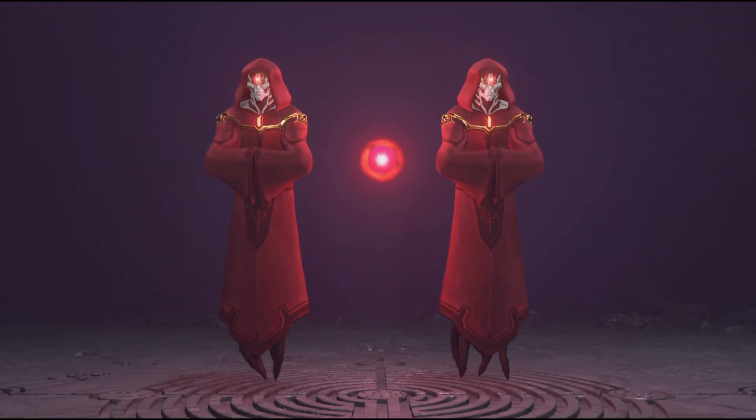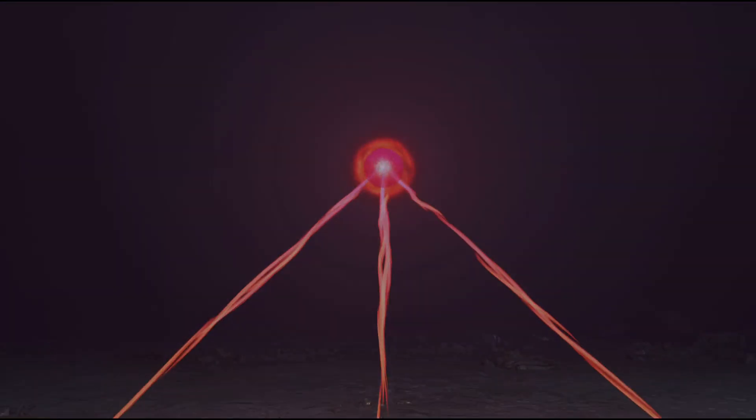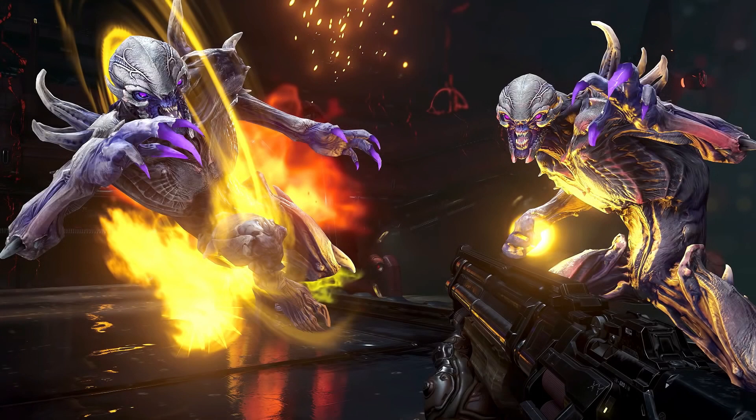Aside from the three new demons, the final two demons have already been announced. The Stone Imp and Screecher will be introduced in the second expansion and will certainly change the game. There was an image of the Stone Imp included in the leak. I personally think it looks pretty cool — I like the yellow attacks in contrast with the grays and purples. It seems like we have a really good lineup of demons for The Ancient Gods Part 2.